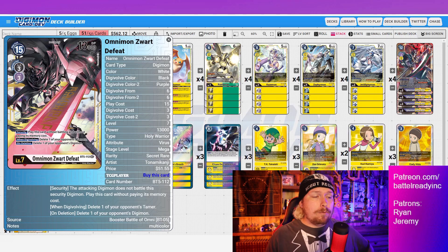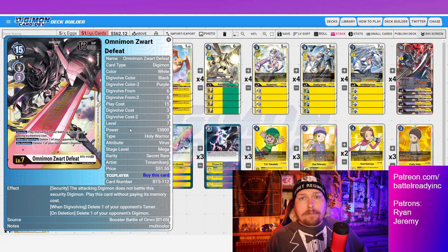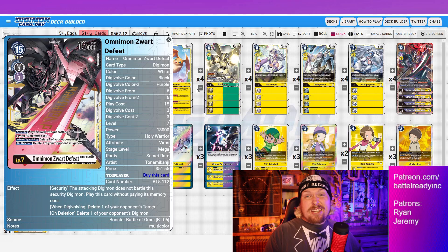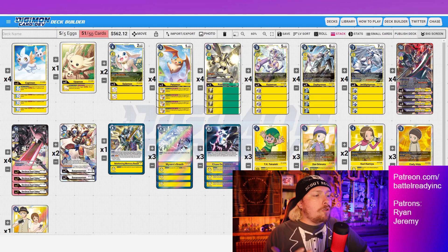It's the same concept against Mastemon — delete those memory fixers and choke them every single turn. Then Zwart Defeat's on-deletion effect lets you delete one of your opponent's Digimon with no level restriction — so your opponent basically never wants to delete him, block him, or anything like that. He just gets free security checks turn after turn because your opponent doesn't want to risk the deletion trigger. Four copies is aggressive — you could drop to two and bump up removal option cards if budget is a concern.